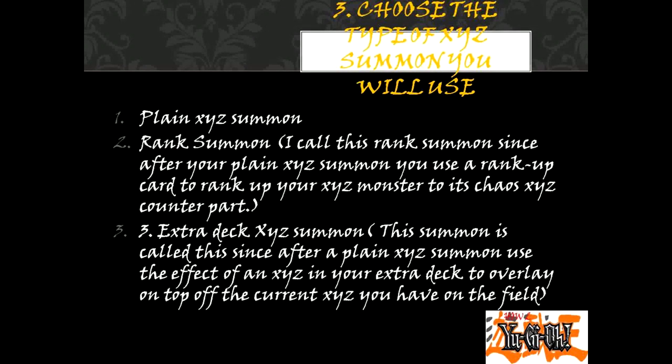Choose the type of XYZ summon you will use. 1. Plain XYZ summon. 2. Rank summon — I call this rank summon since after a plain XYZ summon, you use a rank-up card to rank up your XYZ monster to its chaos XYZ counterpart. 3. Extra deck XYZ summon — after a plain XYZ summon, you use the effect of an XYZ monster in your extra deck to overlay on top of the XYZ card you have on the field.